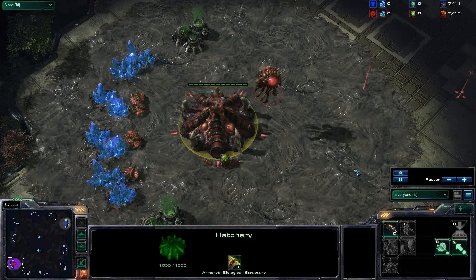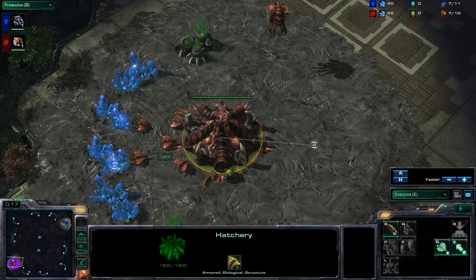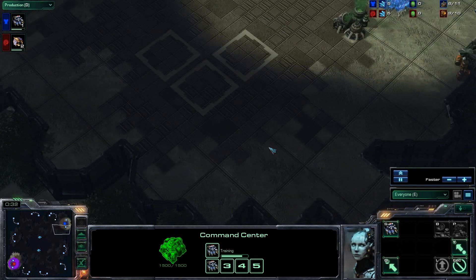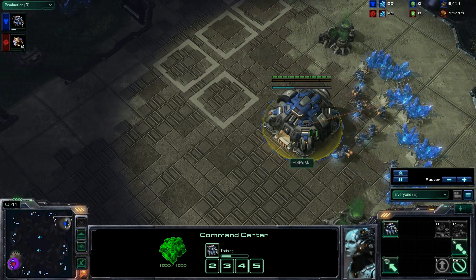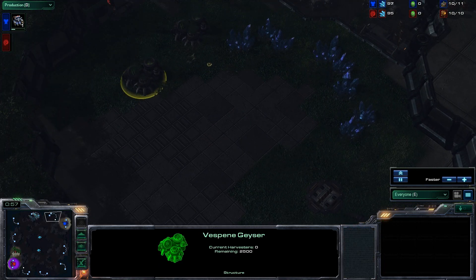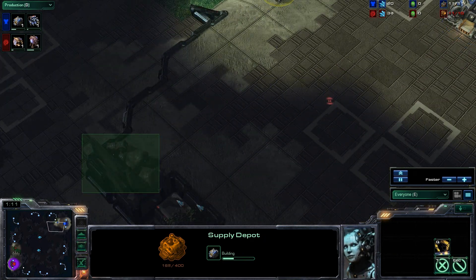Hey guys, this is HD and welcome to game two here between Puma and Lucky from the Assembly Winter third place consolation matchup. This is for one thousand and three thousand dollars respectively. So far the Terran player Puma has taken the advantage in this series by winning the first game. The next map is going to be Corehog Compound. I haven't played a game on this map yet. I'm not even gonna tell you guys the win rate statistics for this map, because there's been a total of ten recorded matches so far. The sample size is so small that there really isn't any point to talking about win rate stats - it's such a new map that any player can win here.